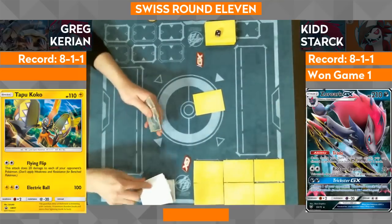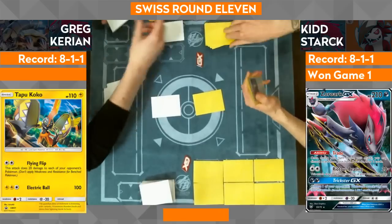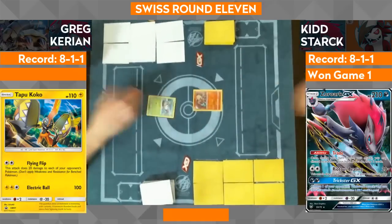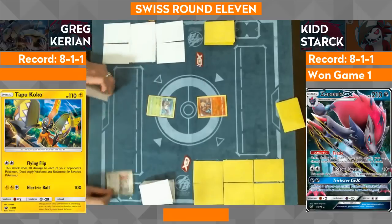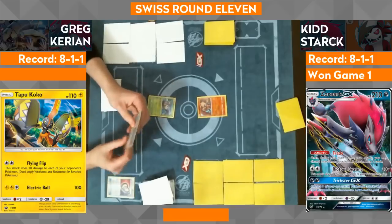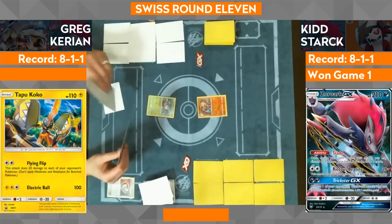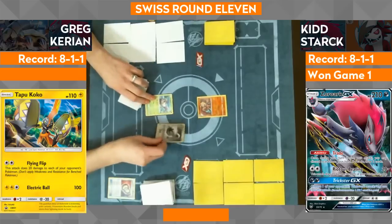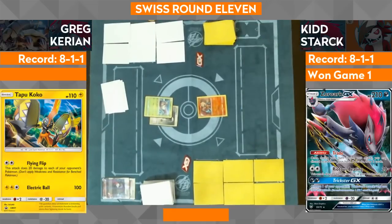The judge has put a die up on Kid's deck to track how many mulligans there have been. This is an awkward situation — I think I saw a Bridget in Greg's hand. Generally, if your opponent mulligans, you give your opponent extra cards. You may be wondering whether or not to go first or second going into the next game — but players who have lost the first game generally, almost unanimously, prefer to go first. You get the first chance to evolve, first chance to attach energy. We've got a single Puzzle of Time — actually it wasn't a Bridget, it was a Hex Maniac I saw. Hand is bad.